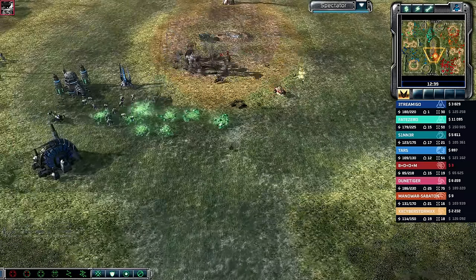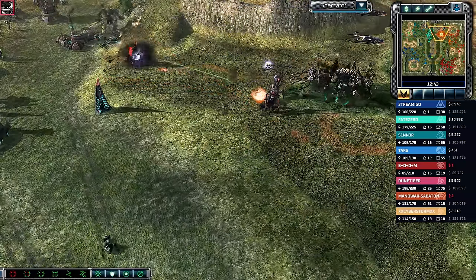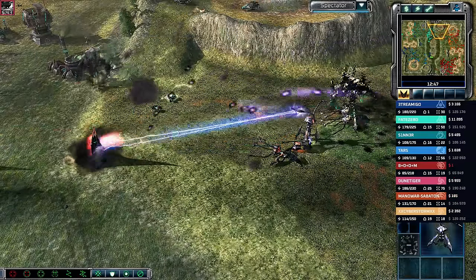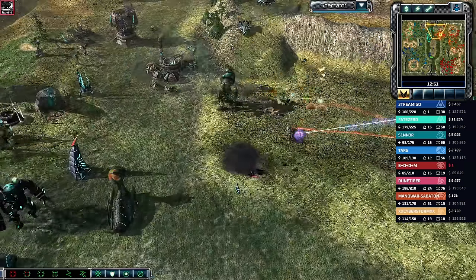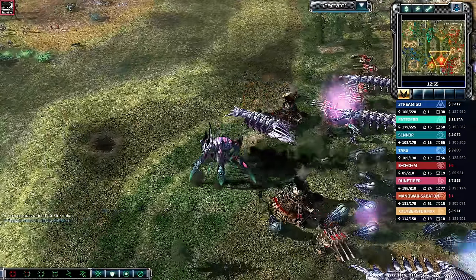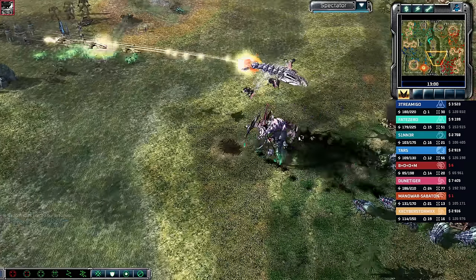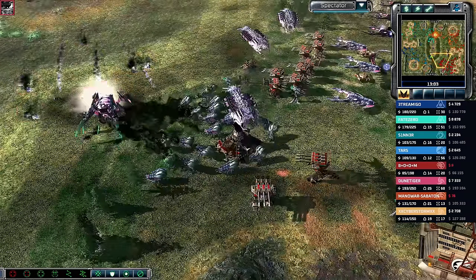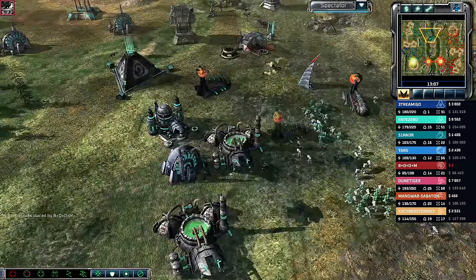Fate Zero and Sinner aren't able to reclaim their position close to the Scrin base yet. The Tripods get targeted and cleaned up, but Devastator Warships continue to chip away at the base and the front line. This is where those stealth towers are so useful for the Scrin or Nod players. The pack gets annihilated; firehawks return to base. Those stealth generators are incredibly useful for base assaults and mind control shenanigans.